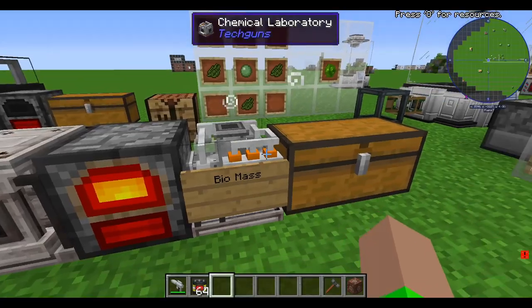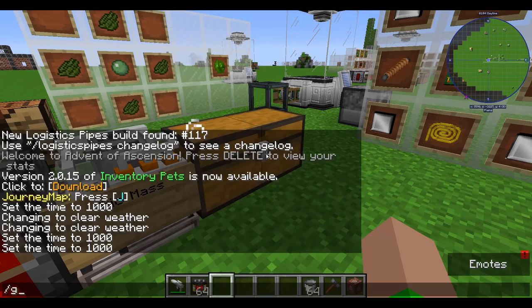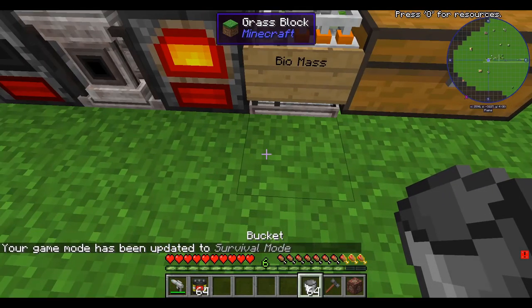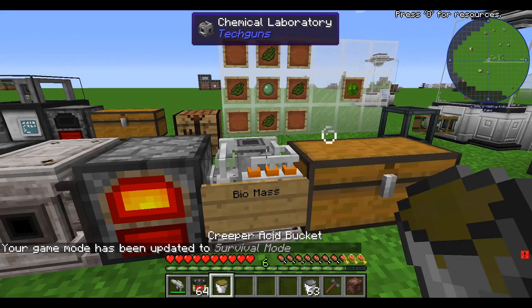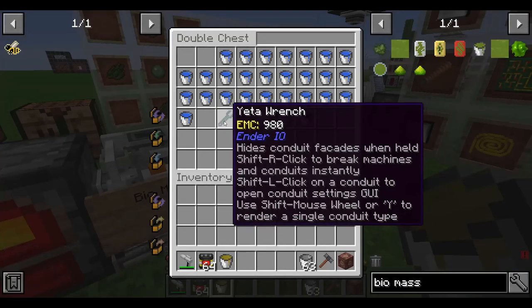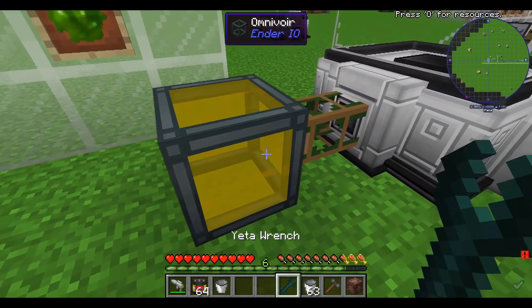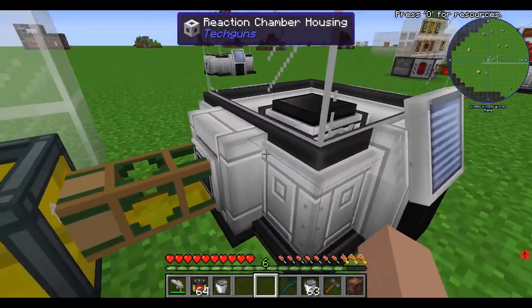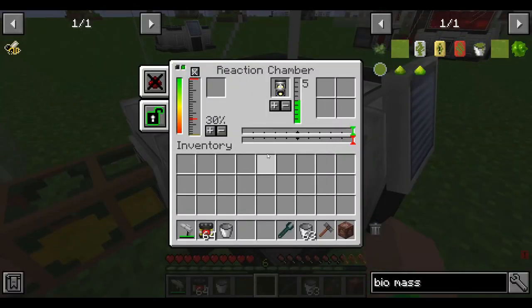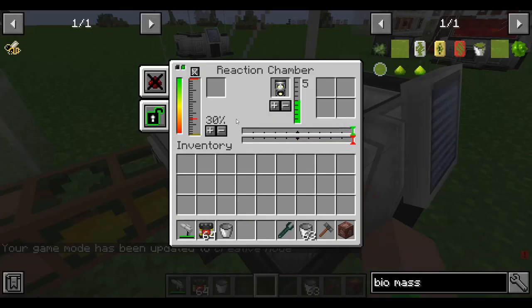Now grab an empty bucket and go into survival mode, then right-click to get the Creeper Acid bucket. You need the Yetta Wrench — which I showed you how to craft earlier. Plop the Creeper Acid in here and it will flow into the reaction chamber. That is how you get it to work.